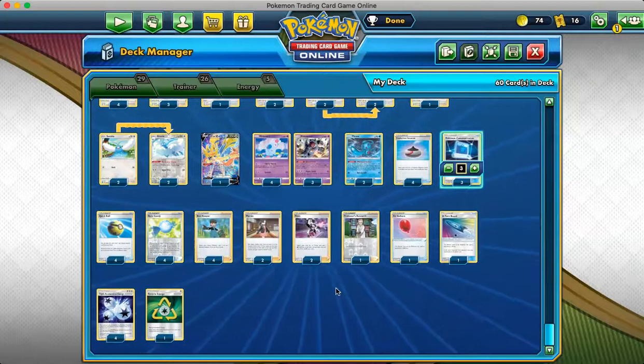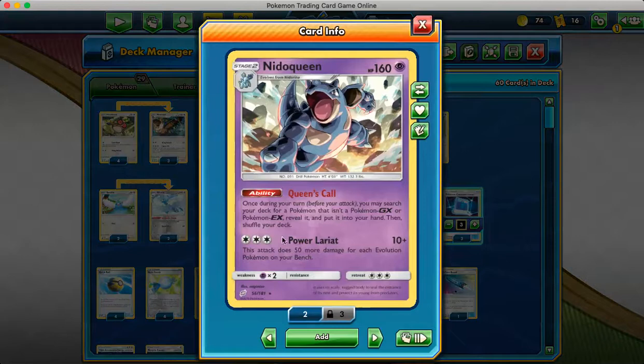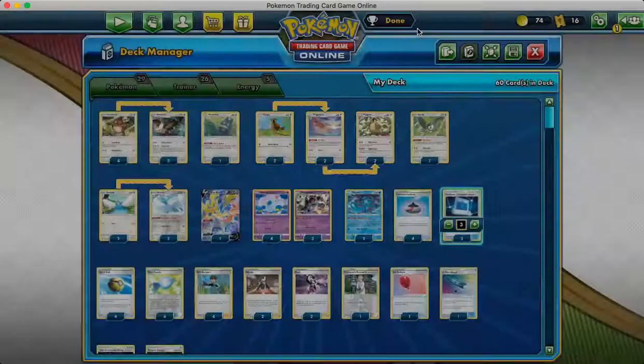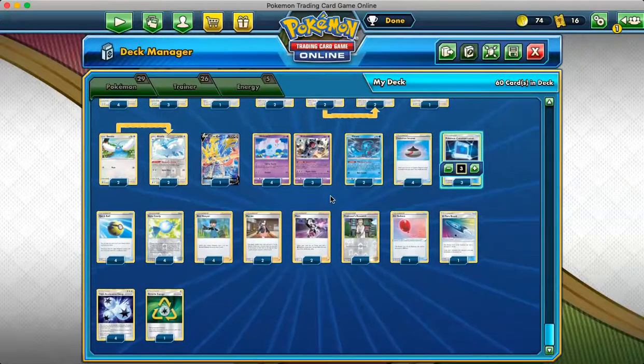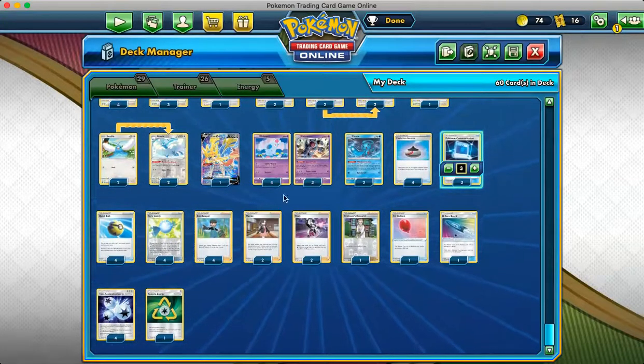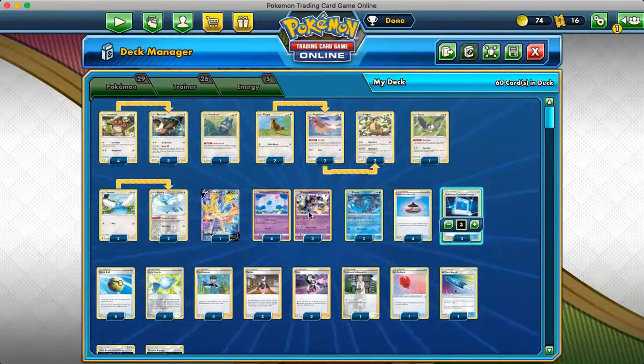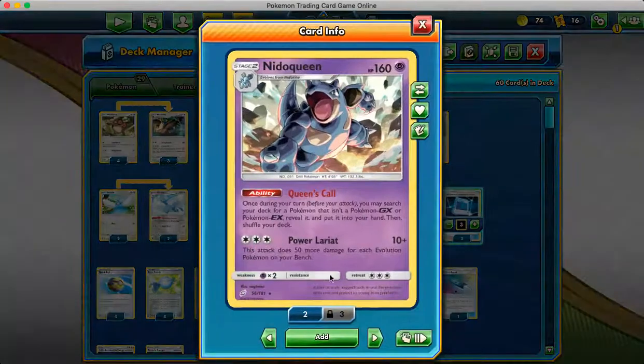Now if you prize something important, what you can actually do is set up a whole bunch of evolutions and attack with Nidoqueen. Because Power Lariat also costs 3 colorless energy — 10 damage plus 50 more damage for each evolution Pokémon on your bench. So you can actually take prizes with Power Lariat and get through some things that might be threatening your Altaria. Maybe you prize both your Altarias, or one had to get discarded. You can use Power Lariat to get through things when prizes don't cooperate.